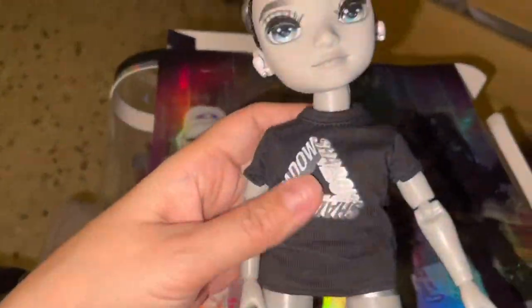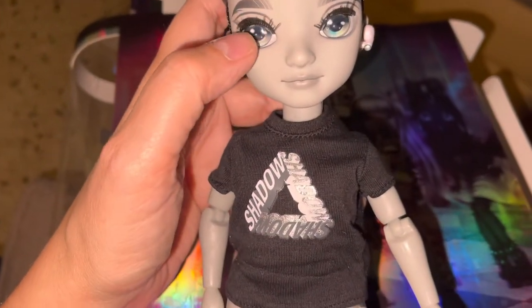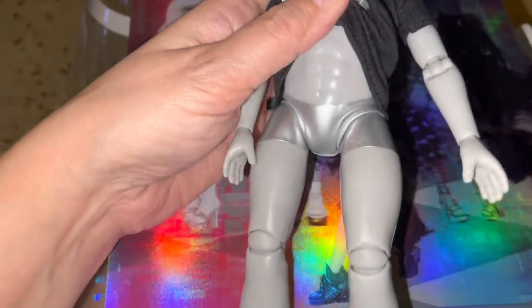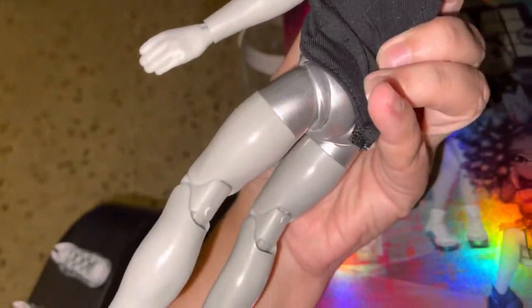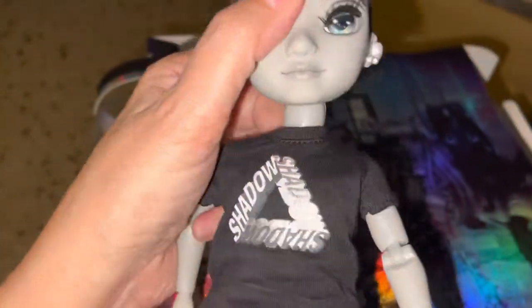I wanted to show you before — I'm actually gonna redress him. I don't know about the eyelashes. It's a t-shirt. I'm gonna need the jacket. Look at his pants — they're like silver, kind of painted on. His socks. He's articulated at the ankle, the leg, and everywhere else. I don't think the waist — nope. Look at his abs. He's so cute. Alright, let's get him dressed.